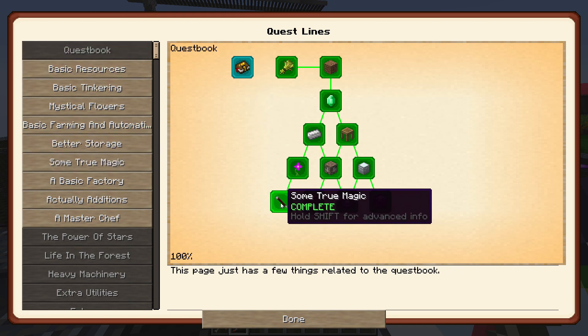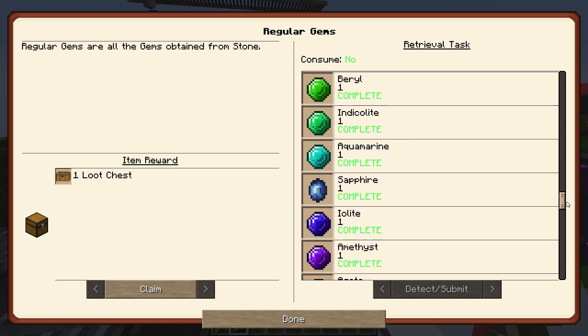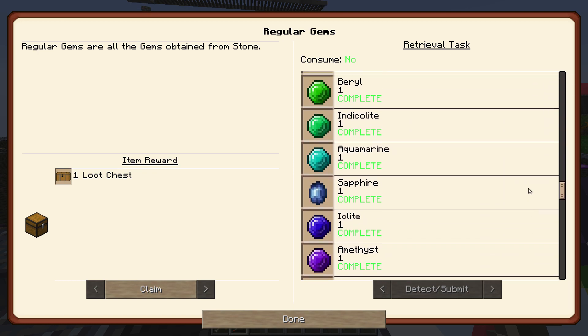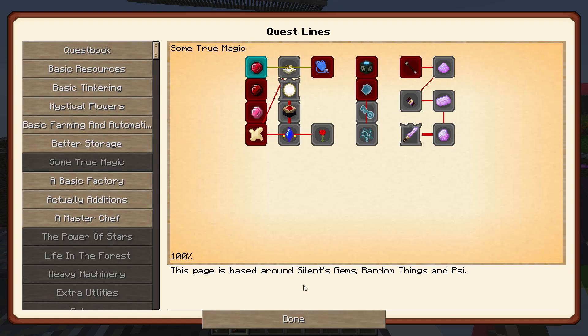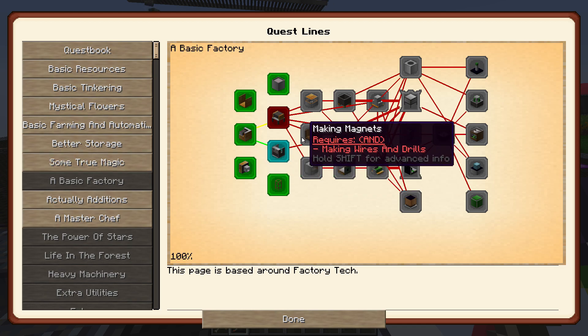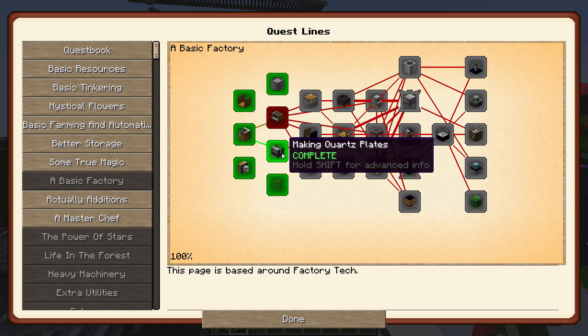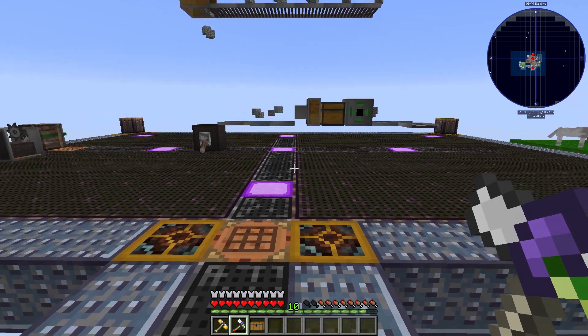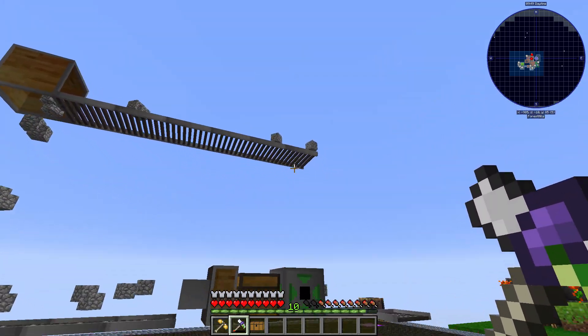If you guys are still playing, definitely don't forget about the quest book — you just have to click that piece there and you'll be able to go ahead and continue through it. Just don't forget that, else you won't find it. So here we go, some true magic. We will be going through this — from our luck of having found all these things through sifting, we've managed to get ourselves quite a bit of this.